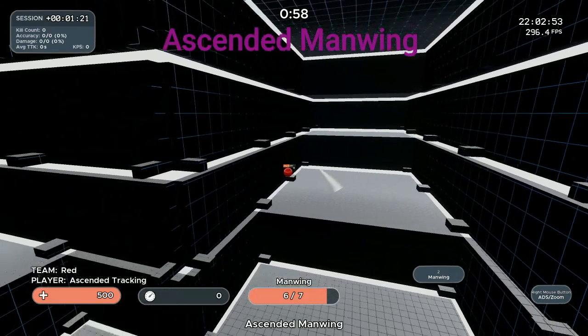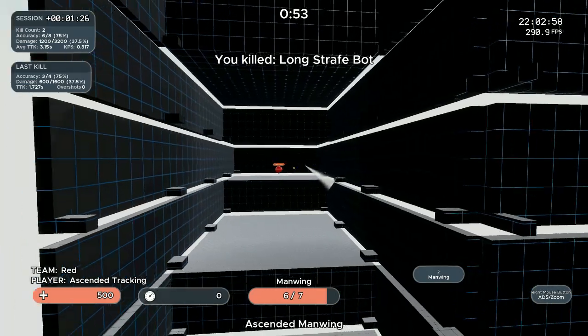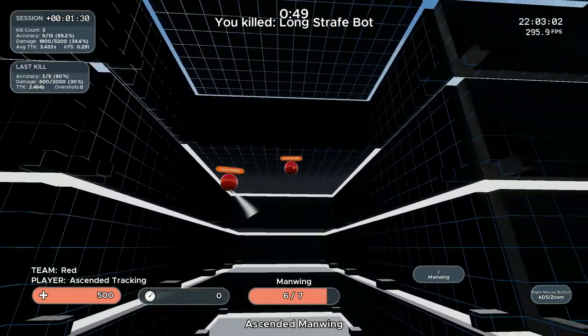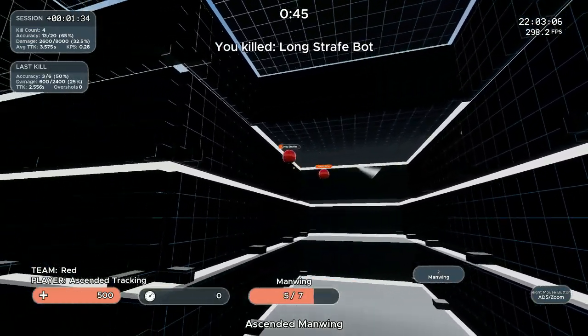Next up we have Ascended Man Wing, where you can really let rip with shots more rapidly to take down some pretty quick-moving bots. In this drill the bots jump and wiggle, really simulating those TTV Wraith players very well.